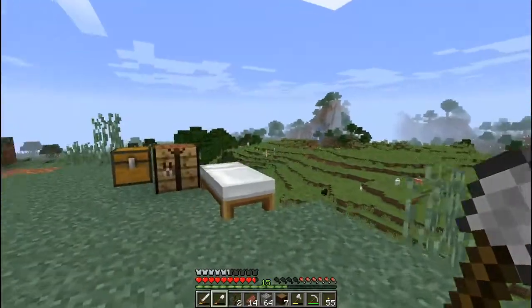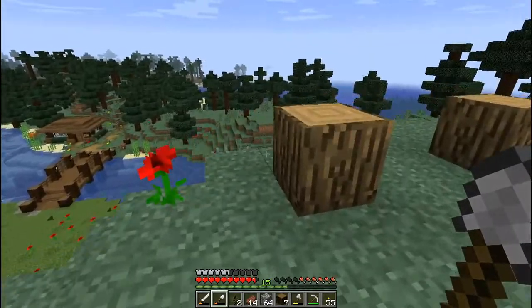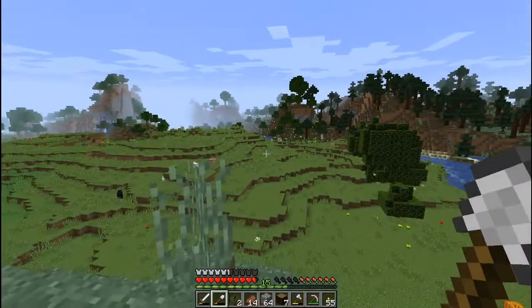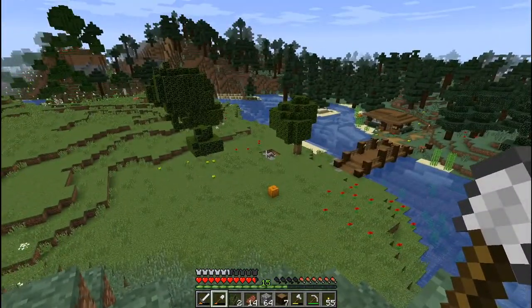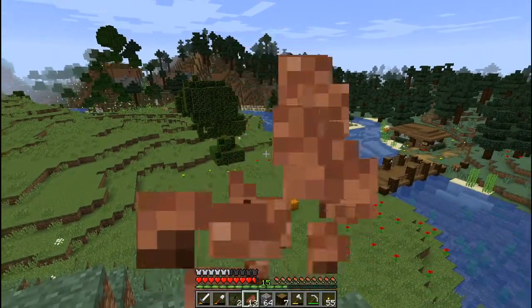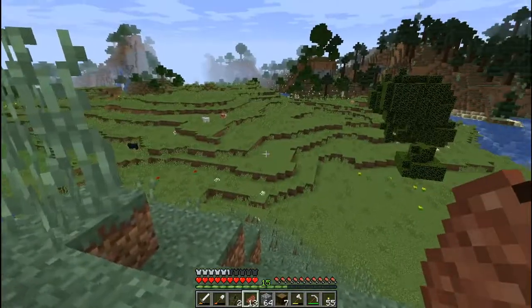Hello guys, how's it going? It's your boy BD and we're back for another episode of World of BD. As you can see we're up on a mountain. You can see our lovely little log cabin down there and the bridge we did last time. Been farming some cows for a bit of steak and some trees, it's all looking a bit bare down here but we'll sort it.